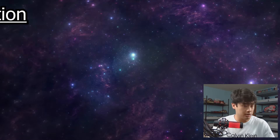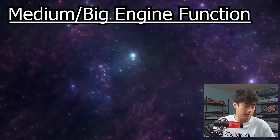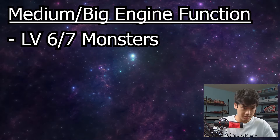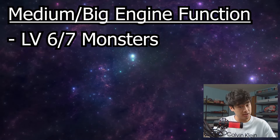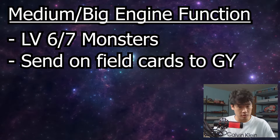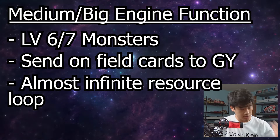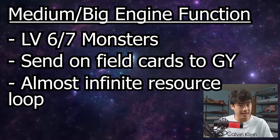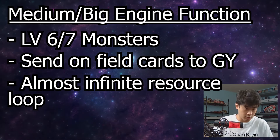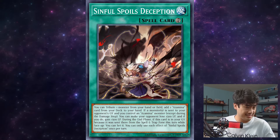If you go a little bigger — medium to a large engine — it adds more cards. You get some Level 6 or Level 7 bodies, whichever one, and they could just be link fodder if you want. If those numbers matter, that's pretty good. You also get more disruption in the form of sending cards to the graveyard, and you get an engine that naturally recurs itself. The more Azimina cards you put in, the more it shuffles back one of your extra deck monsters and spits out another one, so you can keep doing it.